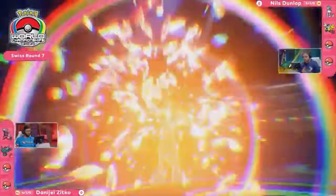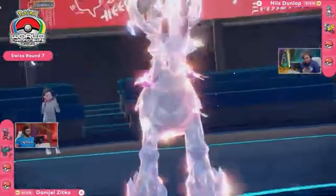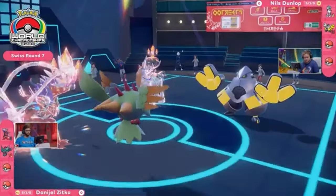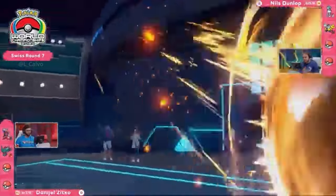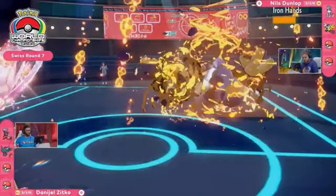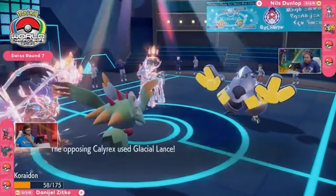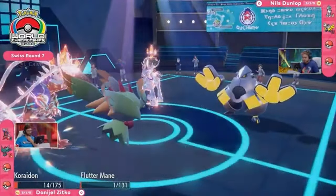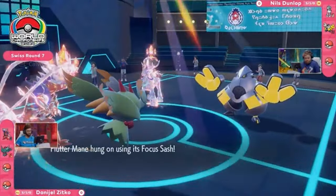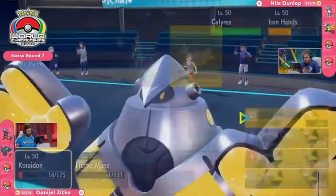Being able to see Terastalization on both sides of the field makes a lot of sense here. Since Koraidon can't get Faked Out, it can go ahead and hit the Go button. The Calyrex Terastalization makes a lot of sense too — two Fire-types added onto the field via Terastalization. The heat in Honolulu is starting to get hotter on the field. Collision Course from Koraidon towards Iron Hands does over 50% with the help from the Sun boosting that damage. Glacial Lance retaliates with a lot of damage, but now that Koraidon is a Fire-type, it's resisted. Fluttermane hangs on with its Focus Sash.